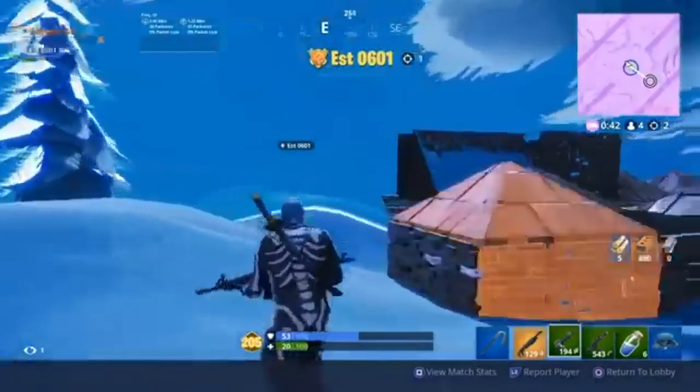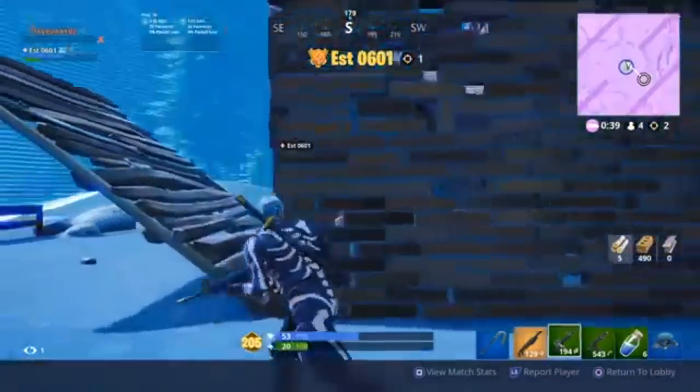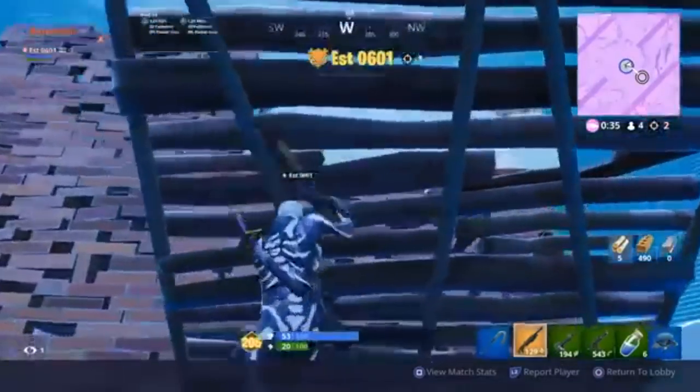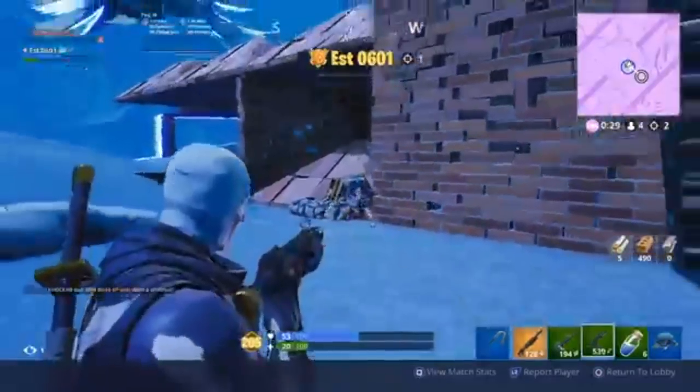Yo, what's going on everybody! In today's video we're going to do the double walled double pyramid glitch in Save the World. My buddy Little Leech actually made this video — make sure you go check him out, his link will be in the description. He's a good dude, he's just trying to start up his YouTube channel, so stop by, tell him I sent you and say what's up.